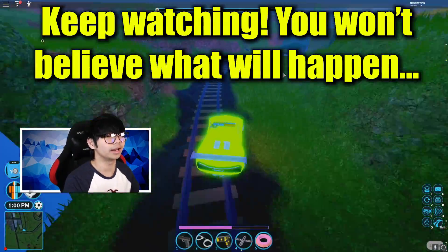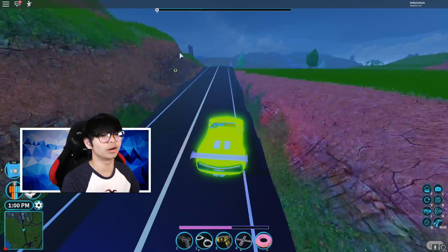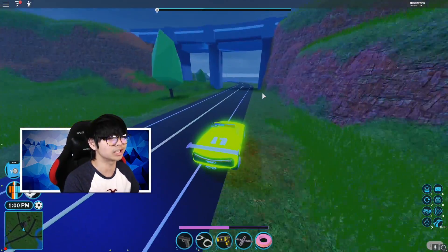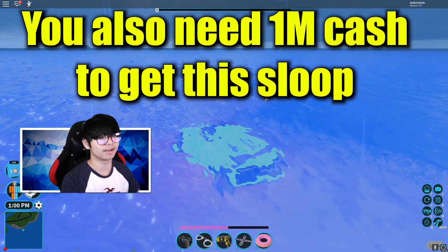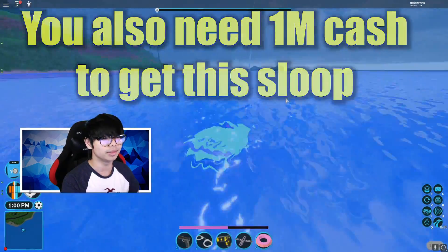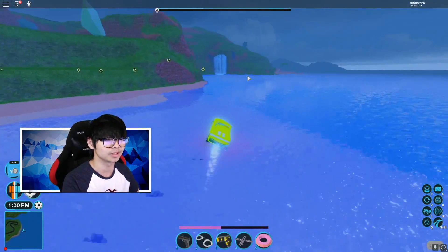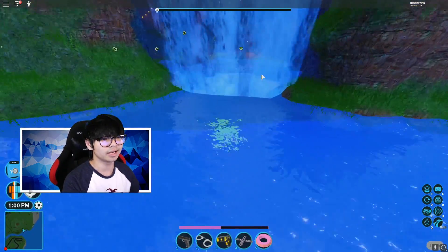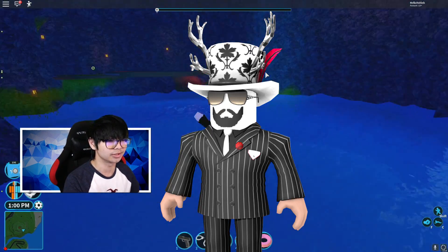Here I am going to the cave right now. The cave is over there to that side. I'm going a little faster because the ring is about to stop soon. In order to get this boat you have to go to the cave, and you also have to own a million dollar boat — this is called the Sloop.